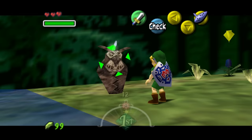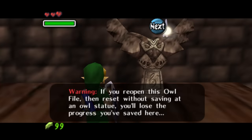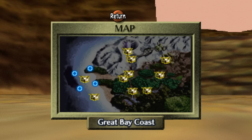In Majora's Mask, you'll find owl statues you could strike with your sword to activate them. These owl statues serve as quick saves on non-Japanese versions, but primarily act as warp points once you learn the Song of Soaring, which you learn pretty early on in Southern Swamp. There are 11 owl statues in the game, but one of them is not like the others.